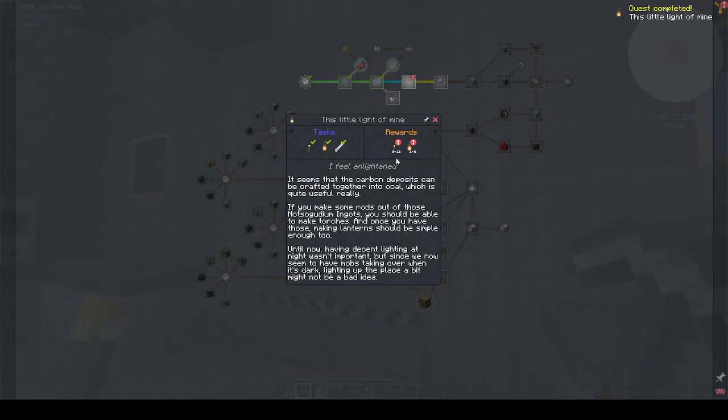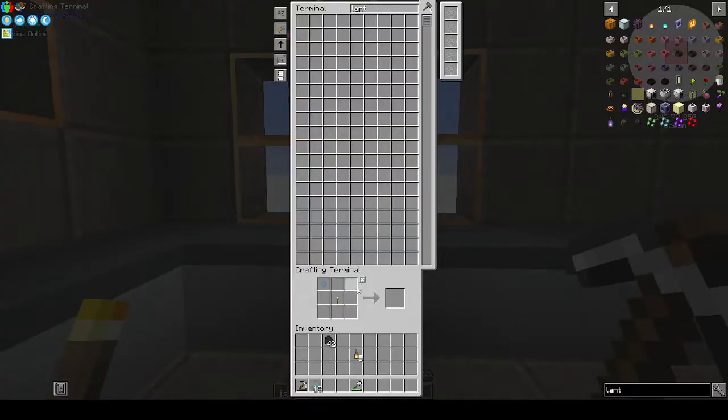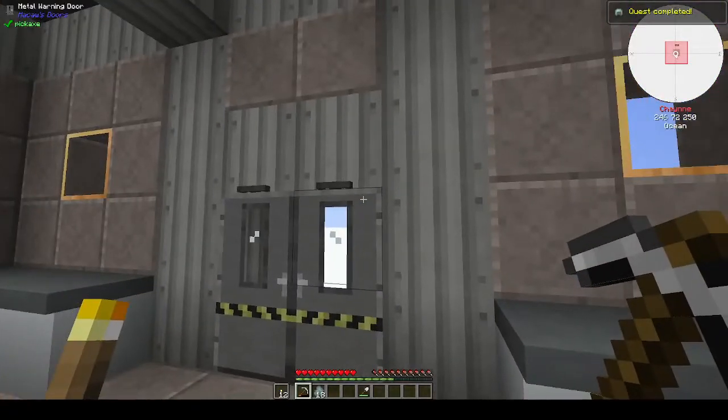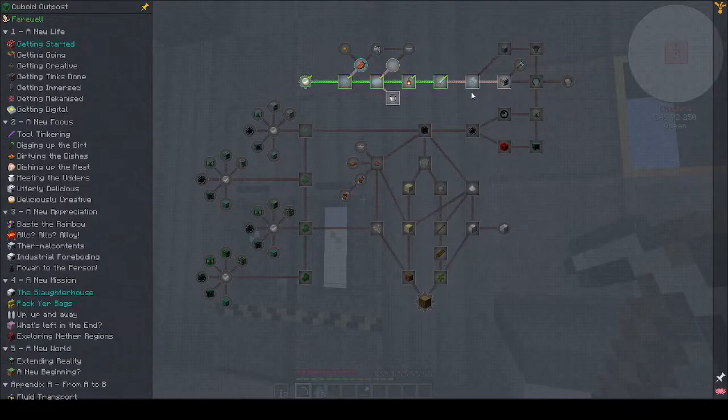We've got this little mine line, some torches, and lanterns - awesome. Now we need armor and weapons: helmet, chestplate, leggings, and boots. We have 45 ingots so we can make all of those. Made the helmet, chestplate, boots, leggings, and sword - quest completed! We're flying through this. 'The best defense is not always running away.' Now we need to make the hammer.